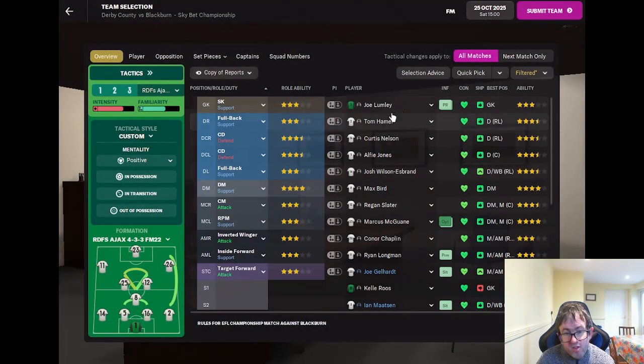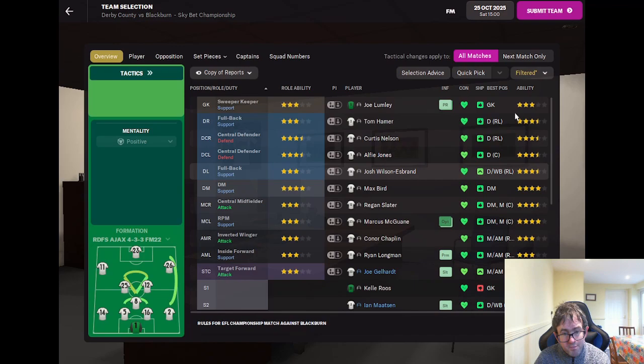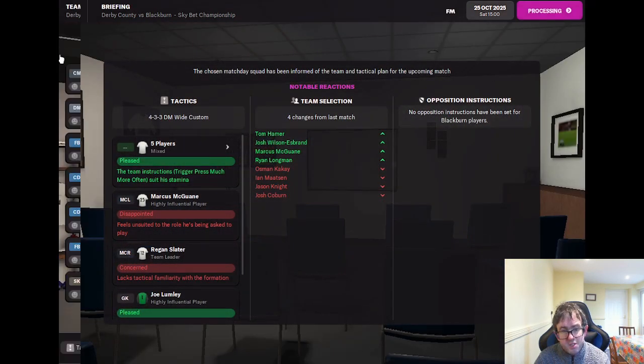The team is: Joe Lumley in goal; Tom Hamer, Curtis Nelson, Alfie Jones and Josh Wilson-Esbrand at the back; Max Bird at the base of midfield; Regan Slater and Marcus McGuane in central midfield; Connor Chaplin on the right, Ryan Longman on the left, and Joe Gellhart up front. Let's submit the team, give the team talk, and get into the match.